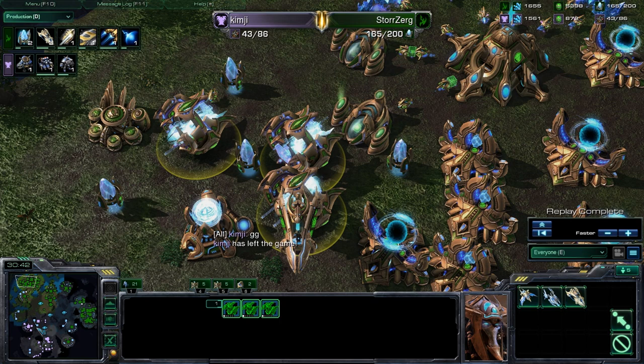And so that will be game two of UMCP against George Mason — George Mason is up 2-0 in this series. Stay tuned for game three.